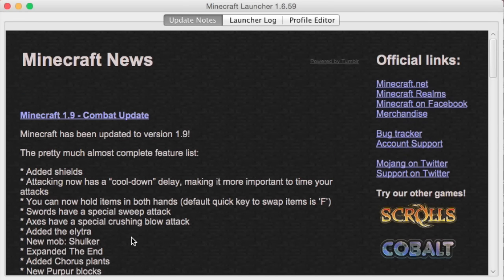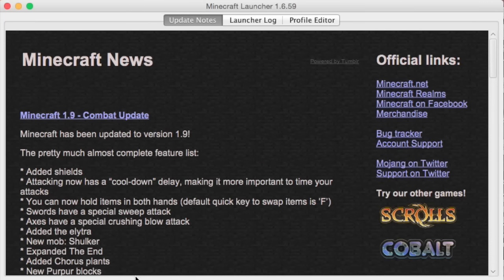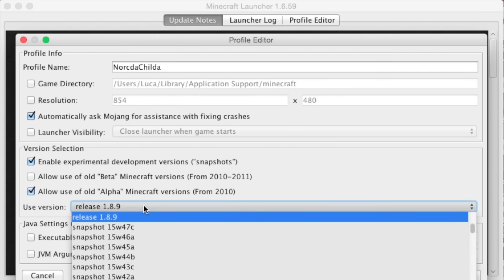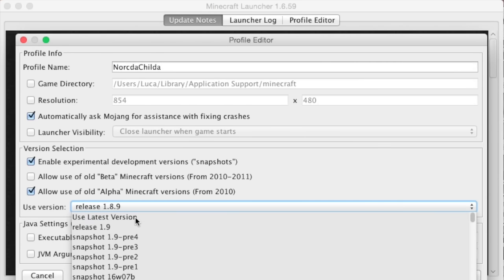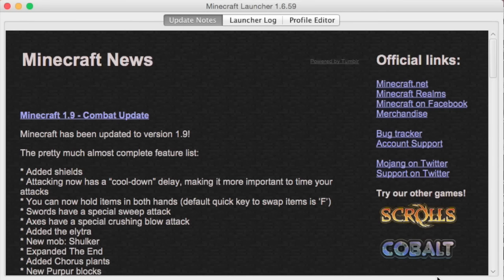So that is all the new things in the 1.9 combat update. Not really too big, but I think it's going to be a really cool update. Let me change my profile here to 1.9 — Release 1.9 — save that, and we're ready to play 1.9. Let me jump into a world.